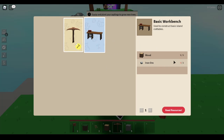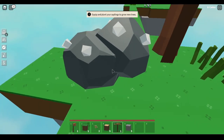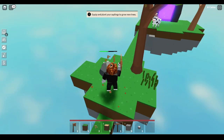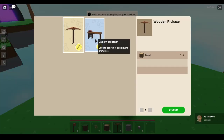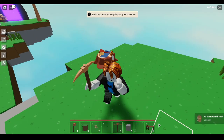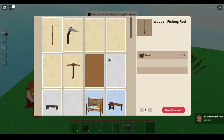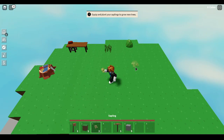Click on the basic workbench - you need five pieces of wood and two pieces of iron. To get iron, break that little piece right there, which will give you at least two pieces of iron. Once you have both materials, come back to the workbench and craft the basic workbench, then place it down anywhere on your island. Go into it and create a fishing rod - it costs 10 wood.